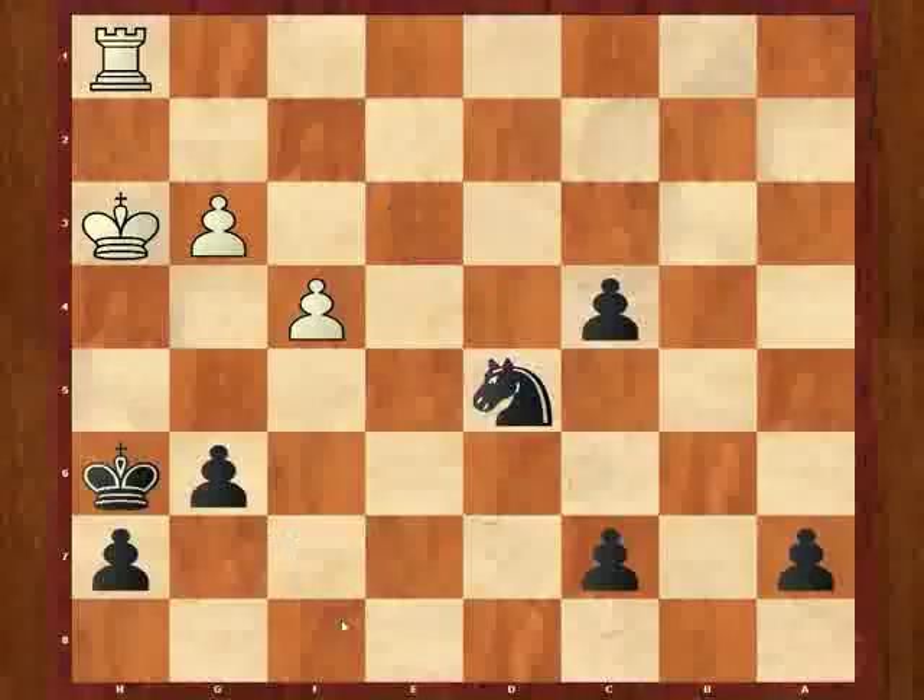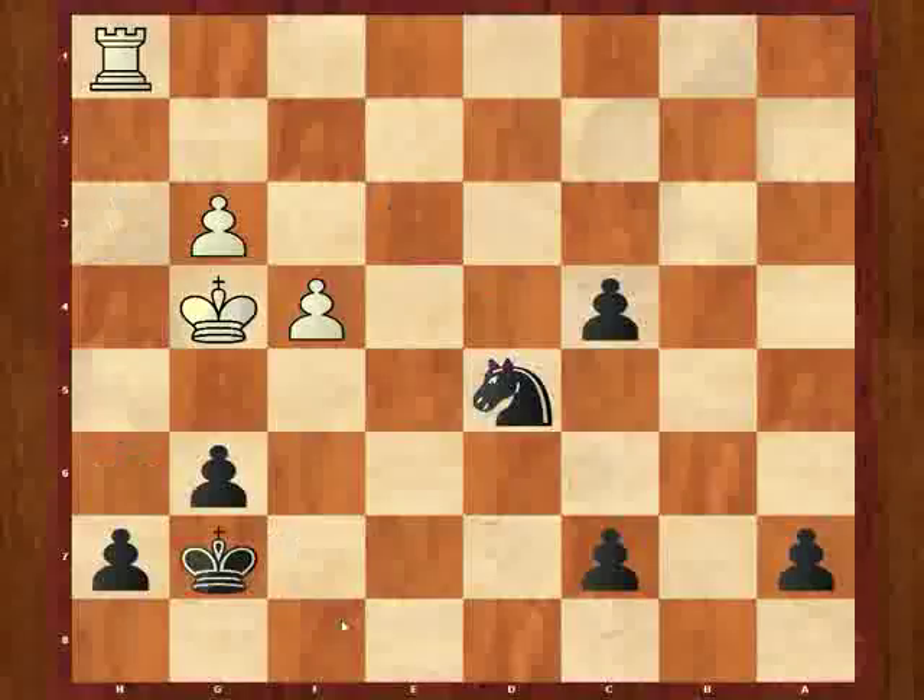Actually, I think this would be a great ending for you to analyze. I'll give you the next few moves: king g4 check, king g7, king f3. Now I think if you try to figure out what's going on in this ending, it would be a great exercise for you. So have a look, and we'll see what happened in part three next time. Have a great night.